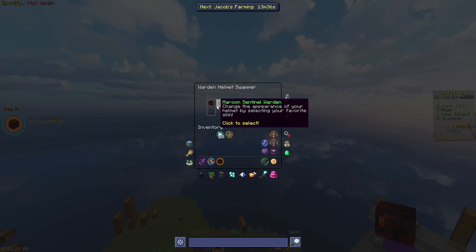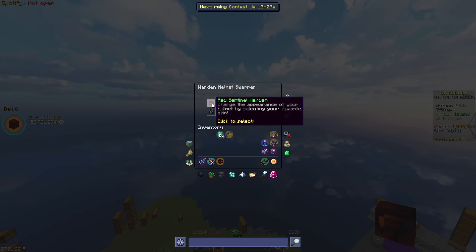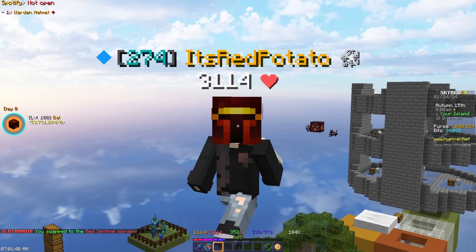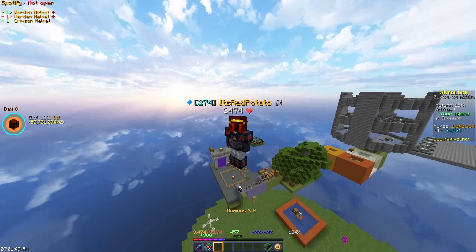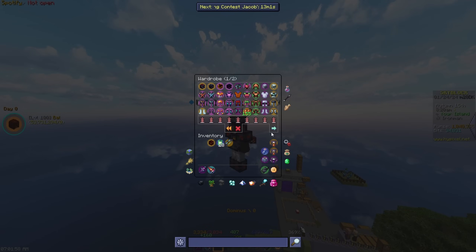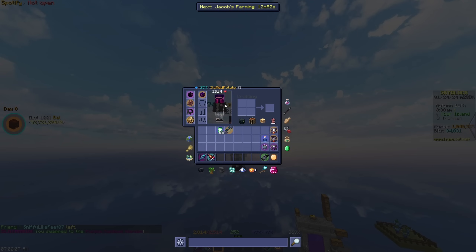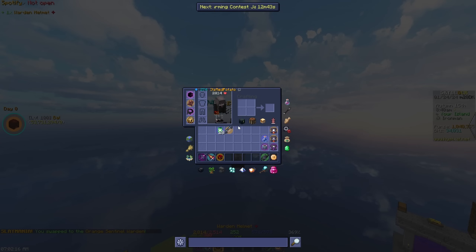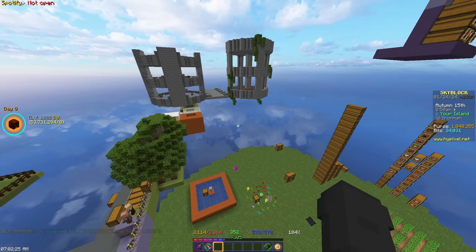We've got red, maroon, purple, green, pink, orange, teal, and black. I think I'm probably gonna use either the red one or the purple one. Red goes really well with crimson actually - let me try it out. It doesn't look too bad. The purple variant looks really clean as well. I don't know which one I'm gonna choose. The orange one looks pretty good too - me likey. Anyway, enough skin messing around.